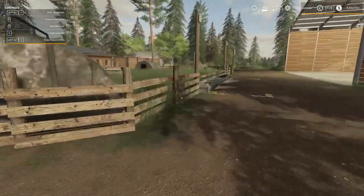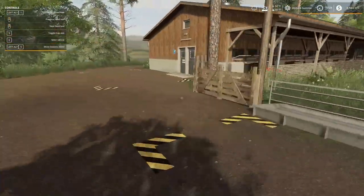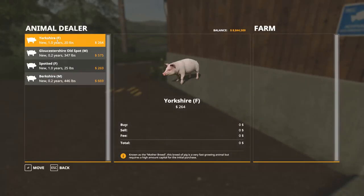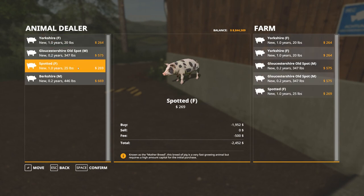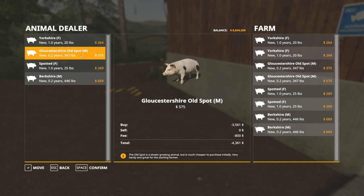All right, let's head on over to the pigs. Right here — four different kinds of pigs. We've got the Yorkshire, a mother breed that is a very fast growing animal but requires a high amount of capital for the initial purchase. It looks like someone mentioned there's a problem with the pigs — one that's one year old weighs 20 pounds while another that's 0.2 years old weighs 347 pounds, so some numbers might be mixed up. But we're going to buy two of each pig.